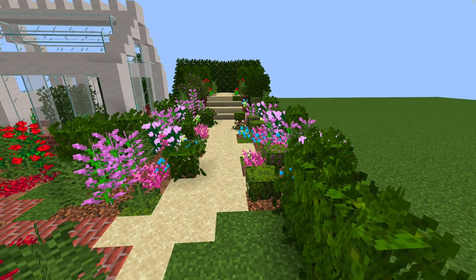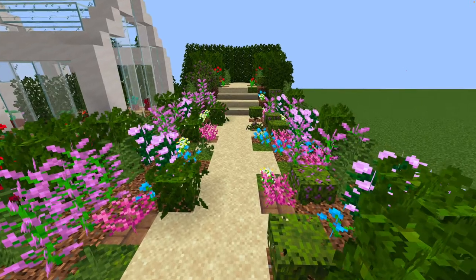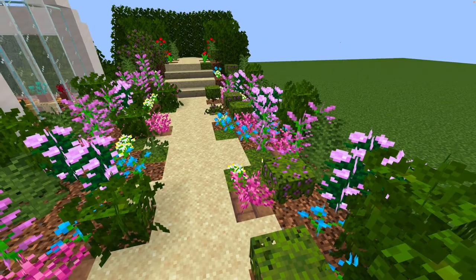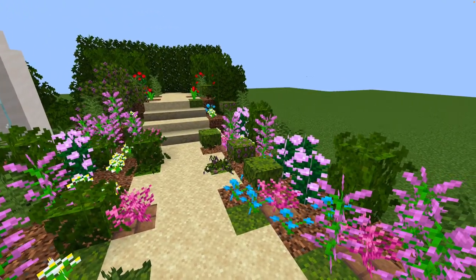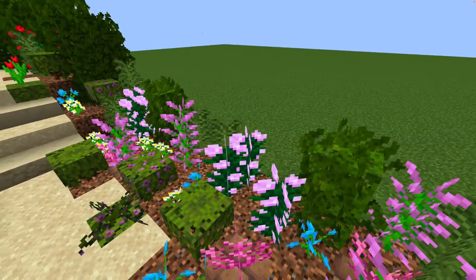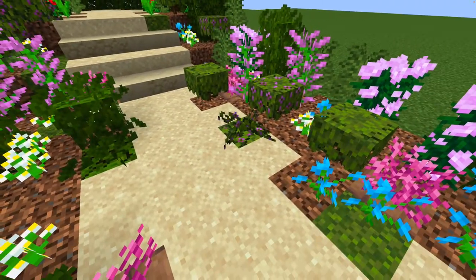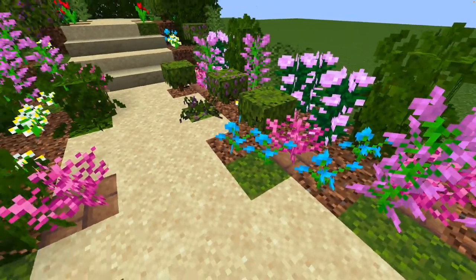Here I've used sand for the path because I wanted to use gravel but the gravel was very grey, so this looks like the light-coloured gravel you might get. I've used really wide borders because the planting is always in drifts. The borders are three blocks deep and I've brought in a couple of bits of flower bed into the path.